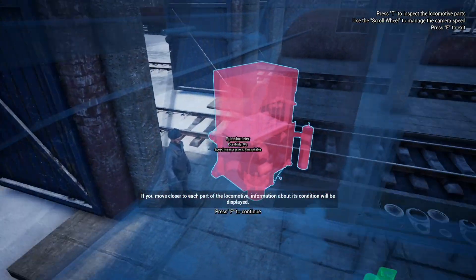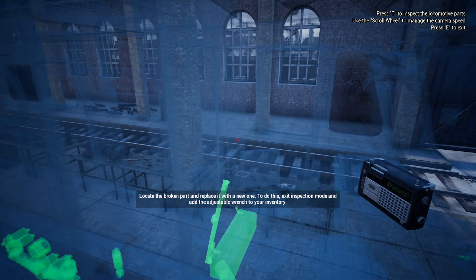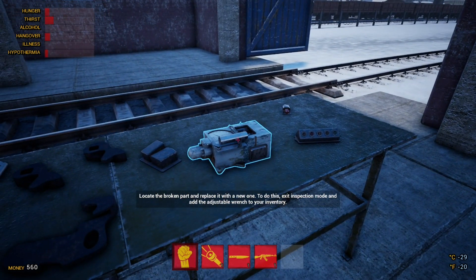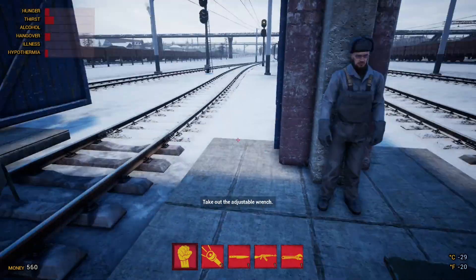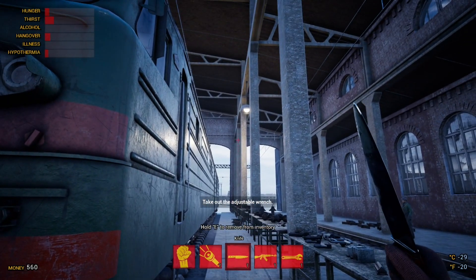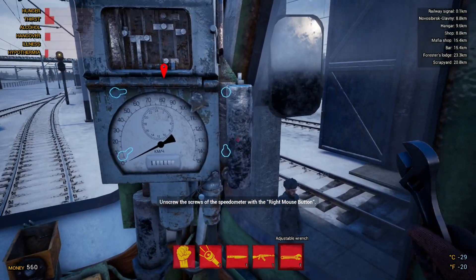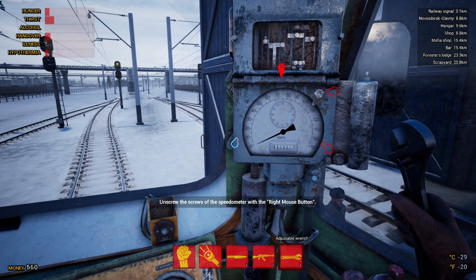It looks like similar to last time the speedometer durability needs sorting out, so we're going to get one and replace that. We'll hit E to come out of inspection mode, go to the store, open it — there's the new one. We're going to need the adjustable wrench as well, so we'll get that. As you can see I've already lined up our inventory with a flashlight, a knife, and a gun — we're going to need those things.